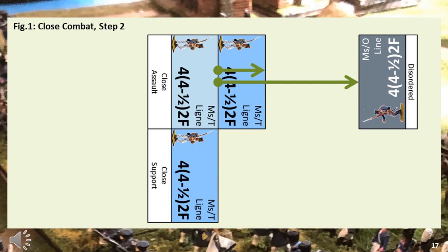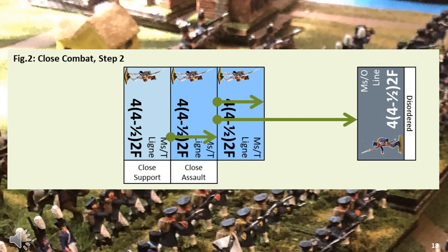Instead of fighting on, the Prussians decide to retreat, disordered, two base-widths. The French player selects the close assault element and moves it into the spot vacated. Because the close support element was not in the rear of the close assault element but was instead eligible to provide close assault because it was in base-to-base contact with the enemy to its side, it remains in place. Normally this close support would be to the rear and they would all simply move forward in a big block. However, if the close support element was in the rear of the close assault element, it could move forward remaining in base-to-base contact with the close assault element — a more secure position in case the Prussians decide to counterattack.